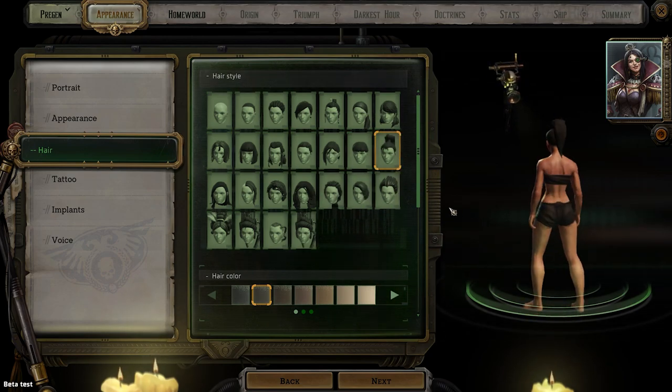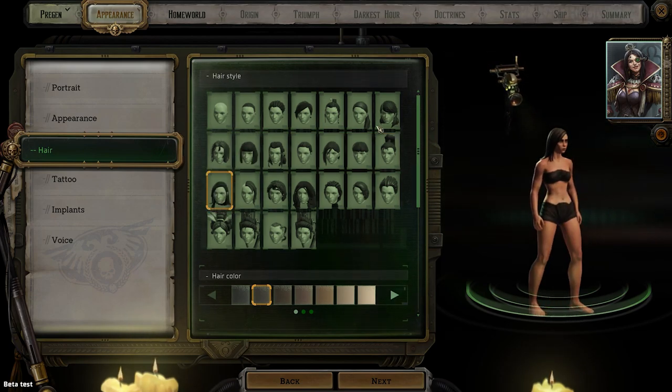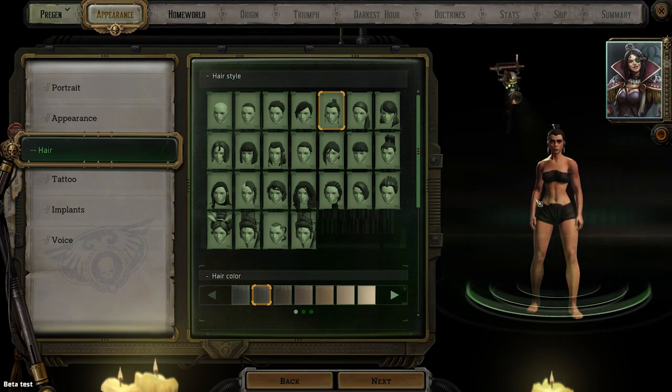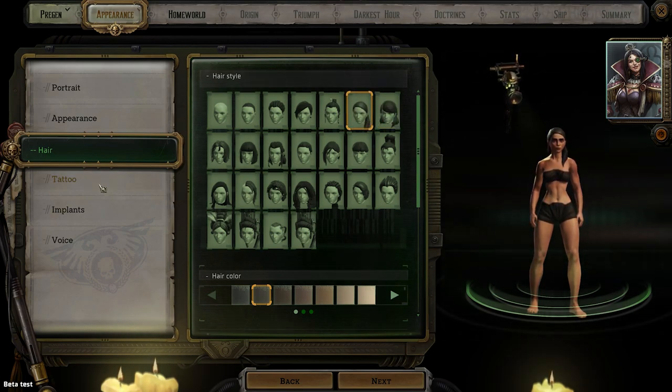Or you could do like a super high ponytail — I don't know if I want to do that. That one I like too. Do we go with this? Maybe we just go with this. I kind of think we're going to go with this.